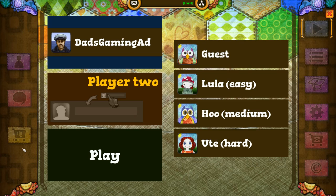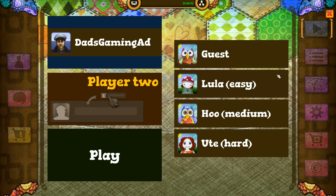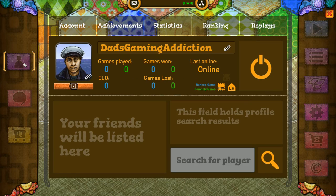But yeah, so that is Patchwork, ladies and gentlemen. Again, five bucks on Steam — excellent game, really like the video game adaptation. If you guys want to see more gameplay, let me know. If you guys haven't already, subscribe to my YouTube channel and check out my official website at www.dadsgamingaddiction.com. This is Vince — thanks for watching and I'll catch you next time.